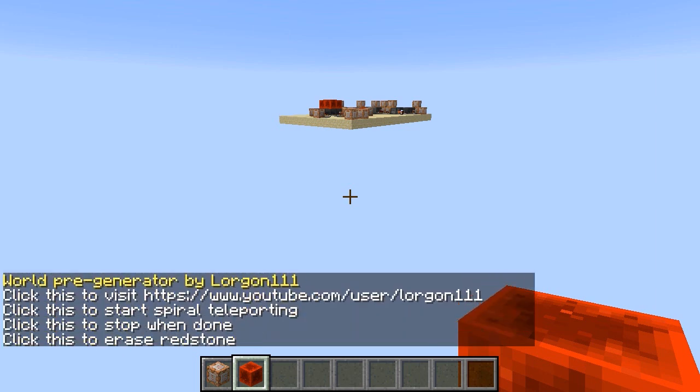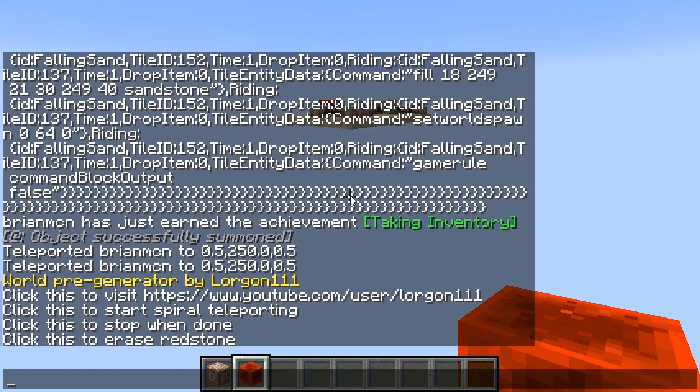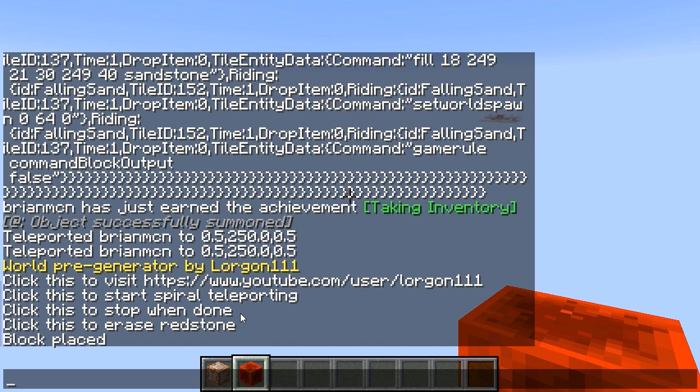There we go — 'World Pregenerator by Lorgon111.' Hey, that's me! This text will start disappearing after a few seconds. If it disappears, no problem — just type T to bring up the chat window. From inside Minecraft you can also click to go to my YouTube channel. But there's another button that says 'Click this to start spiral teleporting,' and so I'll click that.